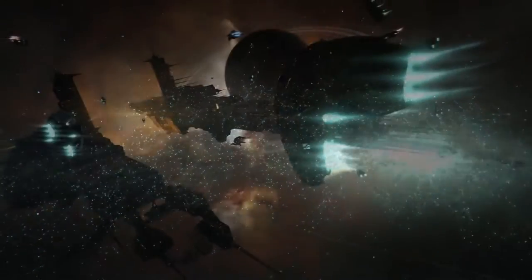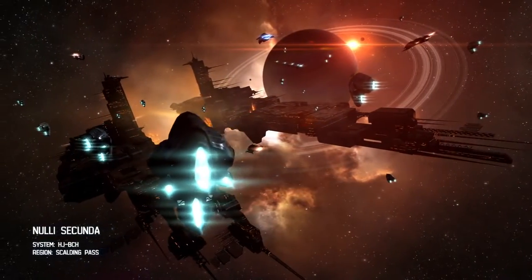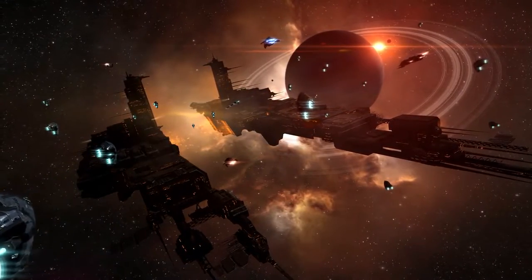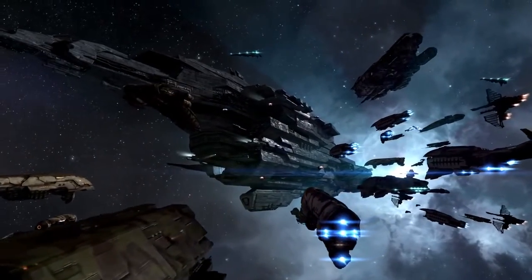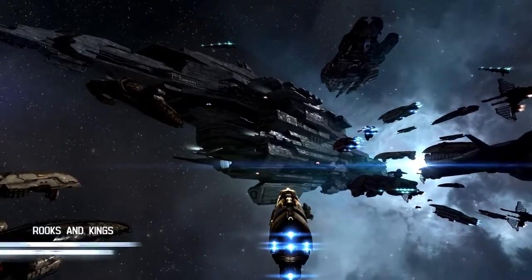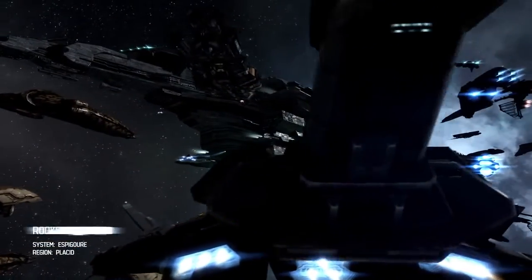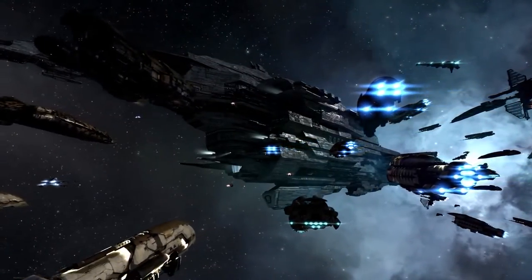So here guys, here's the deal: they got their Prophecy fleet up, and Razor also has an Oracle fleet, so we should have some interesting stuff about to happen. So it's going to be like this — we're going to portal through, and at the same time the triage carriers are going to jump, just the triage carriers at first. Everyone clear?